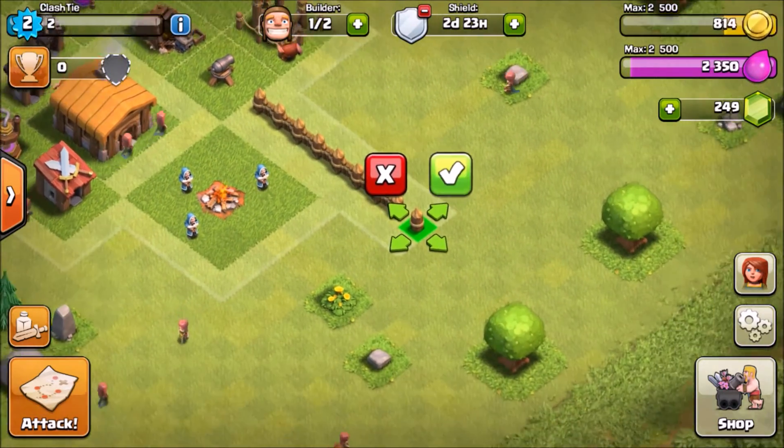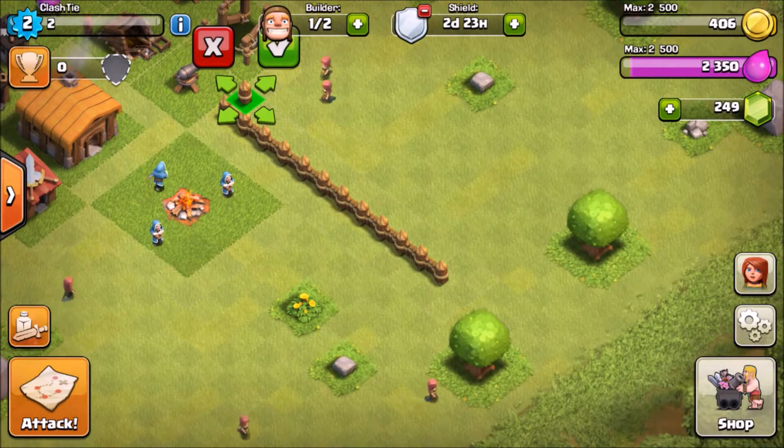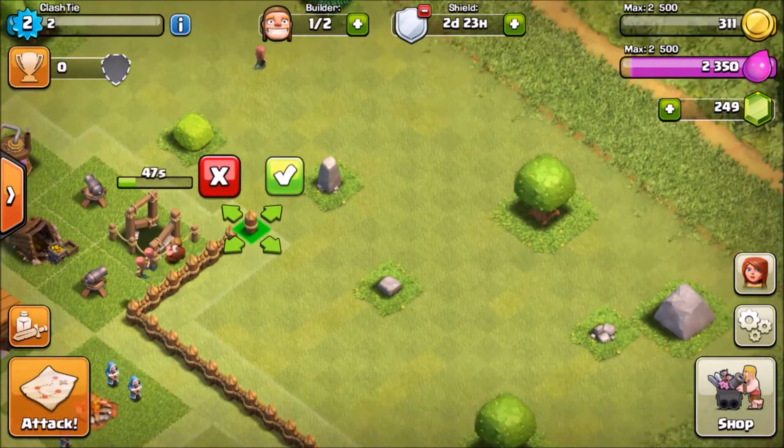We get 25 walls at town hall 2 — not bad actually. Just place as many as you can.